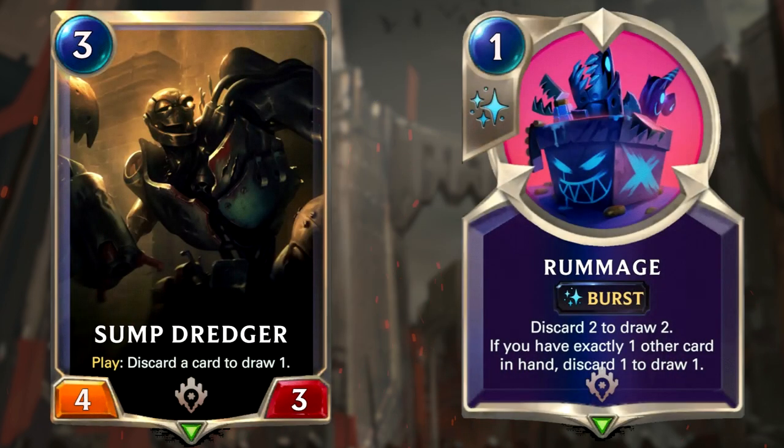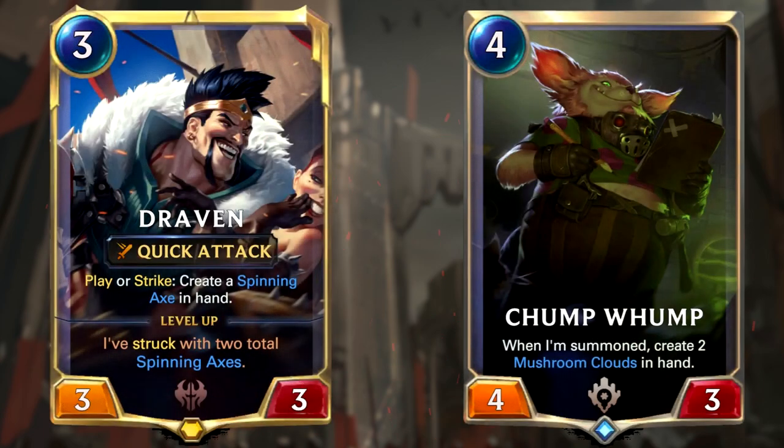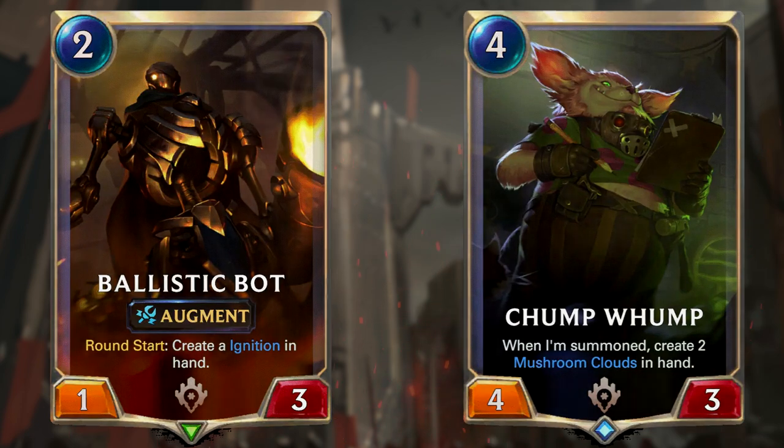To accomplish the draw part, we have the so-called discard package. Discard-to-draw cards like Sump Dredger and Rummage are fantastic draw tools that won't really increase your hand size but will quickly cycle through your deck to get the cards you need. That's where Draven, Chump Whump, and Ballistic Bot come in — by generating cards that aren't very useful, you can use them as easy discard targets and replace them with more valuable cards.